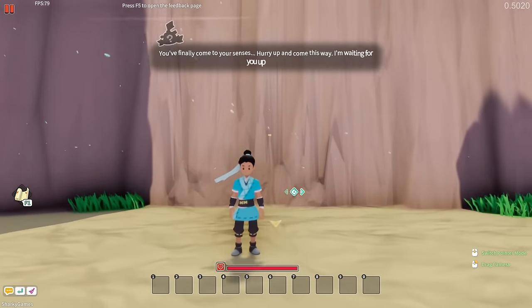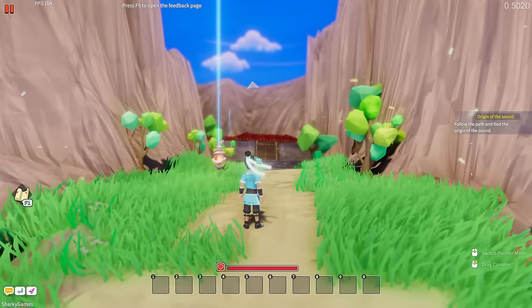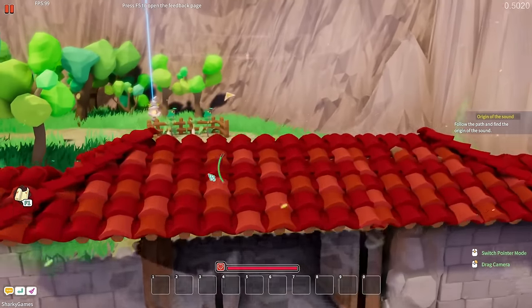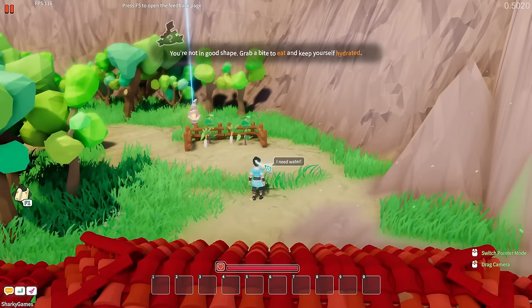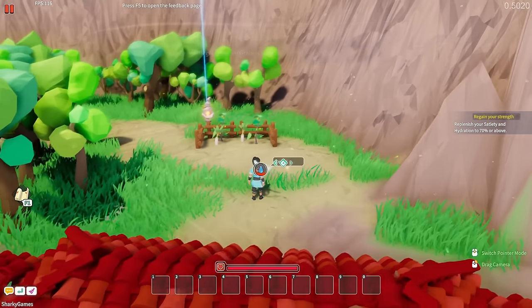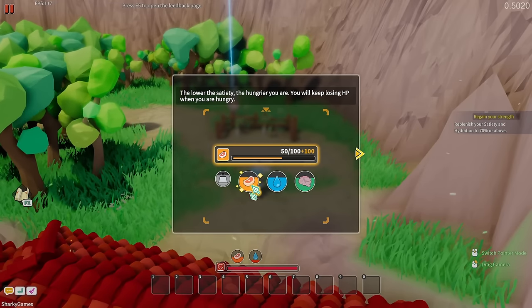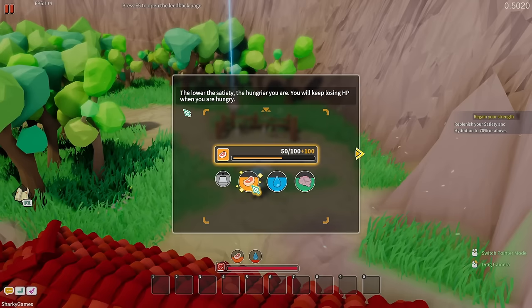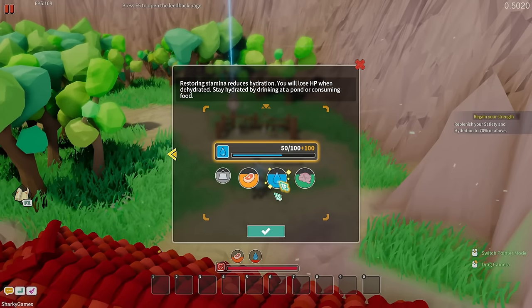The game looks gorgeous. You can control and scroll to zoom in and out, and I'm getting some Breath of the Wild vibes here. There are food and hunger meters — this is a survival-based game so you will keep losing HP when you are hungry. Restoring stamina also reduces hydration.